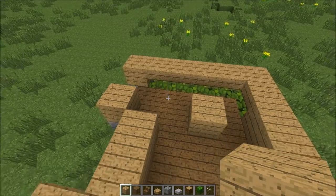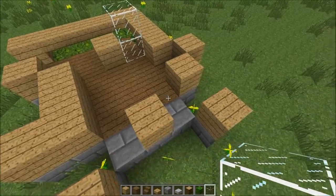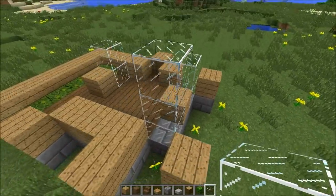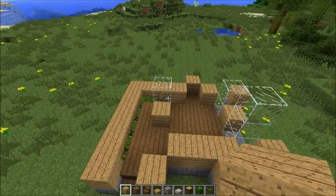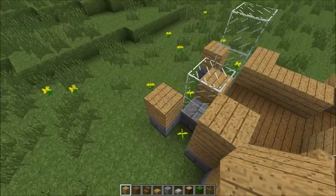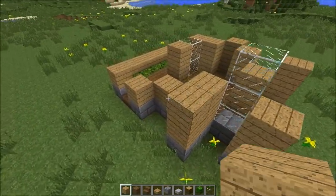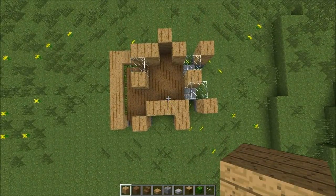And now come the windows. We're gonna have one window here, one window here, and one window here — three high. It looks cool. Once this is done, let's just fill in the space here with light wood — one more row of light wood all the way around, same shape as before.